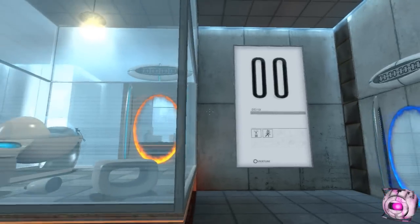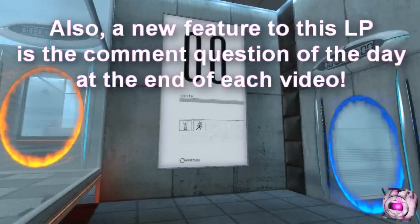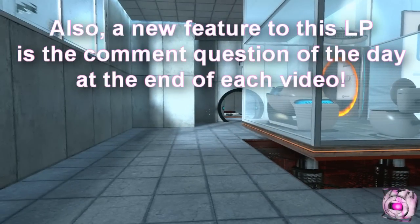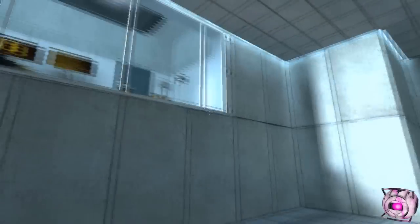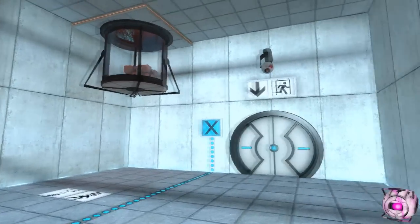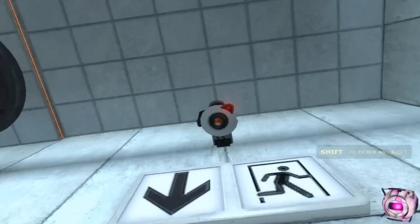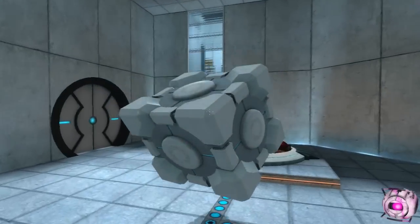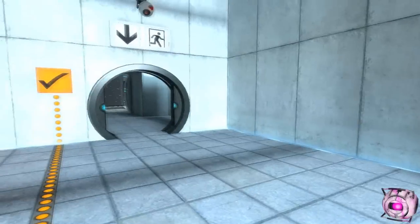Yes, I will be doing Portal one and two. So we have woken up in this weird capsule thingy and this weird robotic voice tells us that we're going to be tested on. Oh my god, it's an alien. There's like a little office or something watching us. We can pick up this cube with Shift and set it on here. I really don't know what the default controls are, I just set it to Shift. It opens the door.